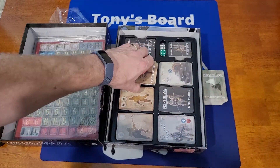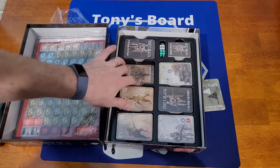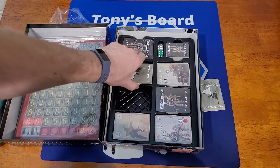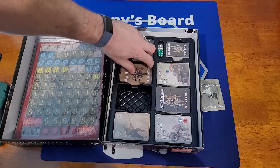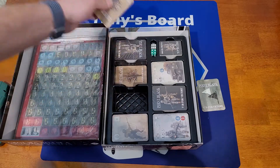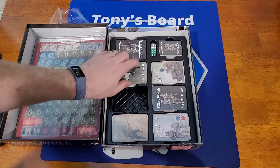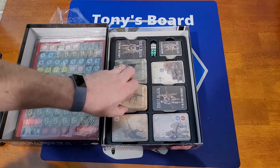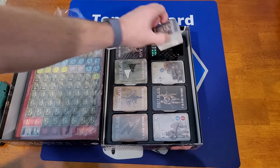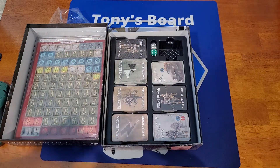Like I said, if you're going to sleeve them, this organizer will not hold sleeved cards. You can get some cards up but you can't get them all up — that's a little bit of a bummer. Not a bad thing overall — it's a nice idea for storage. We have plenty of action cards — two decks of those. And these are support weapons, smoke, and things like that. I know there are support weapons in here. Let's open one up and take a look.